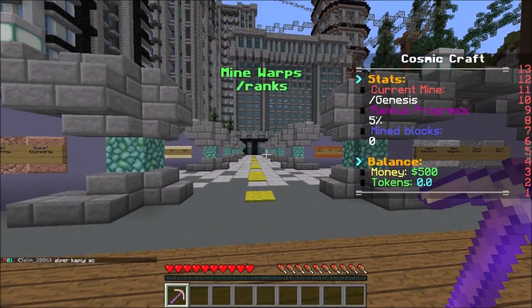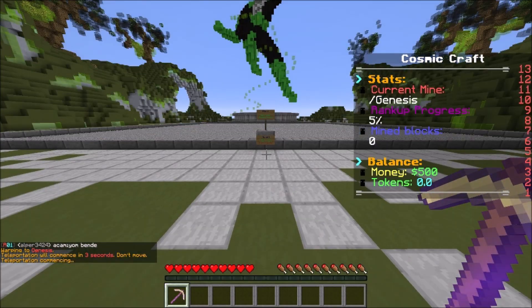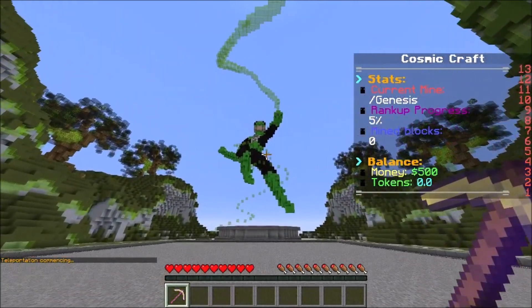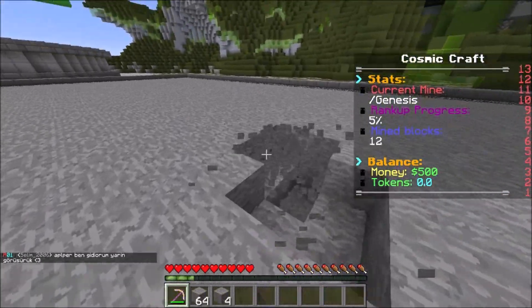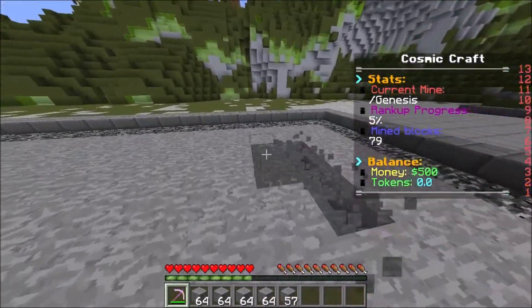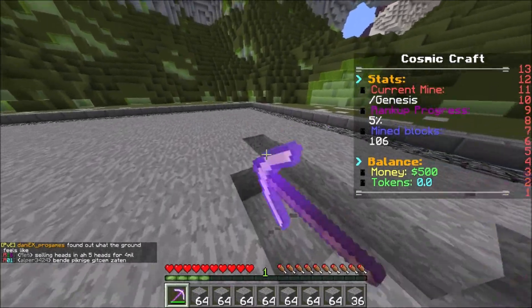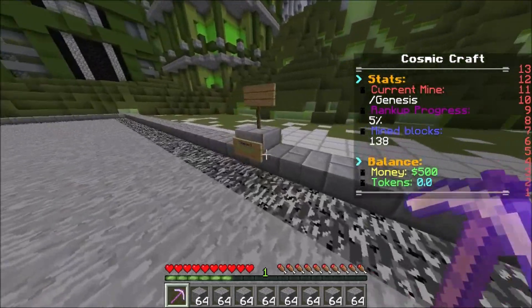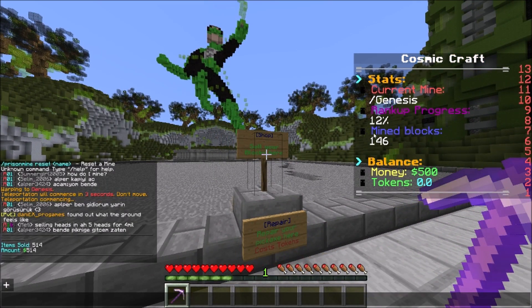To go mining you use slash rank to see the mine warp. We're currently at the genesis mine, and once you get enough money you unlock more mines up to the diamond mine. You click genesis and it spawns you in after three seconds. The mine is super cool — green lantern themed, with a super villain theme overall. You use your OP pickaxe to mine like crazy, then go to the shop sign, sell your items — we made five hundred dollars — and now we're 12 percent through the first rank-up.